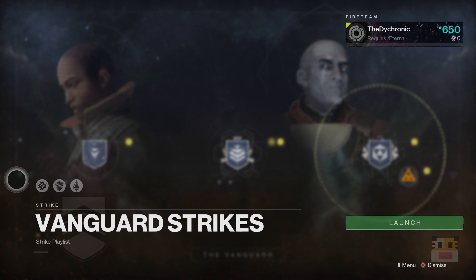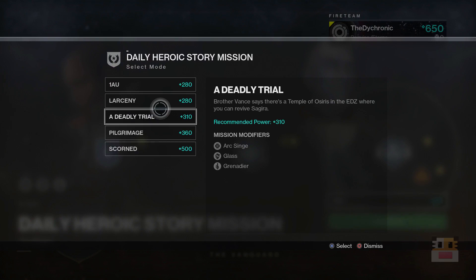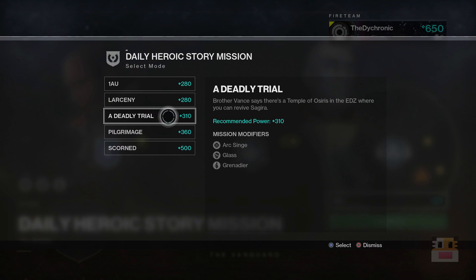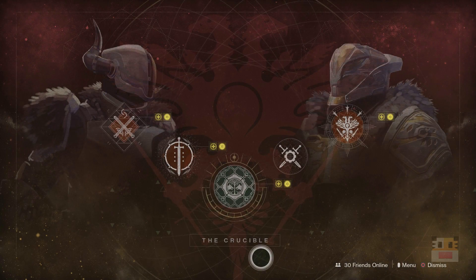As for the weekly rotating burn for strikes, heroic adventures, and heroic missions, it's going to be Arc, with Glass and Grenadier modifiers. Just wanted to mention that as far as the Daily Heroic Story missions go, the Deadly Trial is a very fast one. So if you want to do some Daily Heroic Story missions, the Deadly Trial is a very, very fast option.